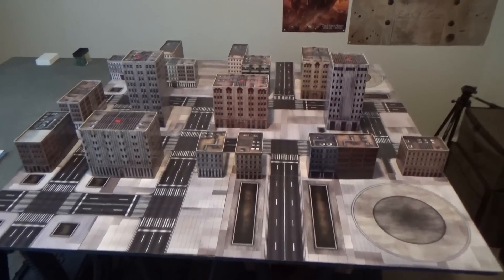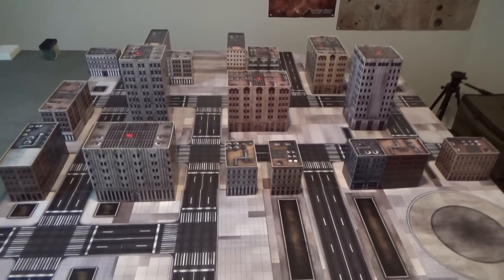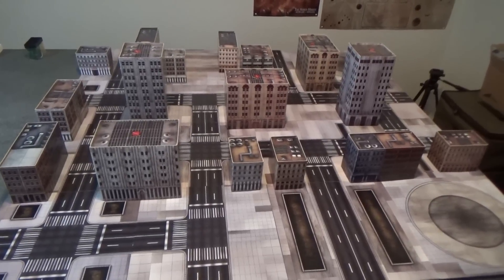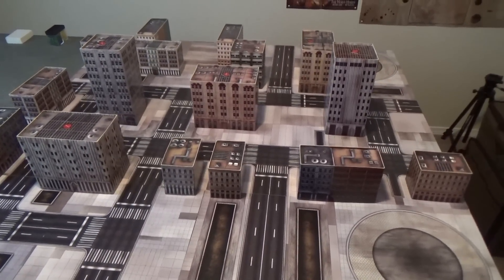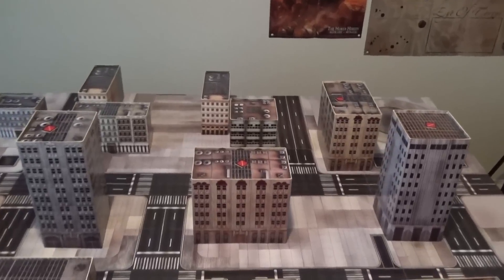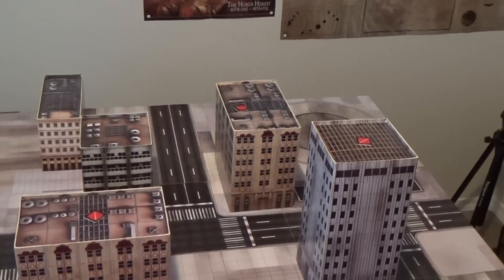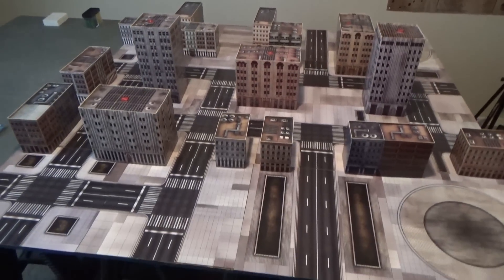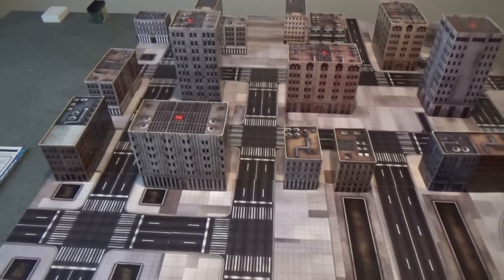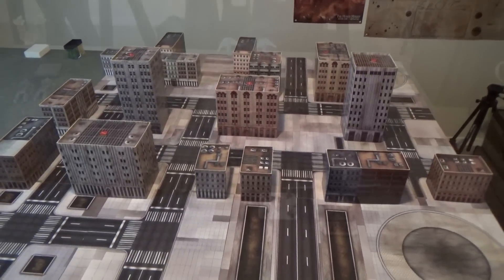Welcome back ladies and gentlemen, we have a Dropzone Commander battle report today — 1500 points United Colonies of Mankind versus the Scourge, playing Targets of Opportunity. The UCM will be coming on from one board edge with one objective in their deployment zone and three across the center, while the Scourge come on from the opposite edge with one objective in a building in their deployment zone.